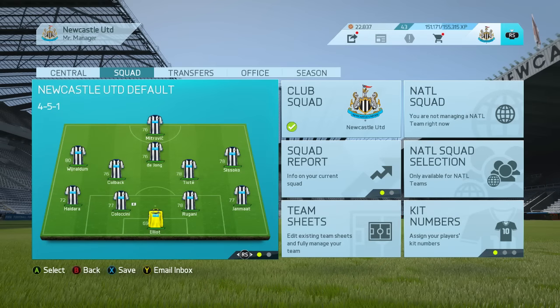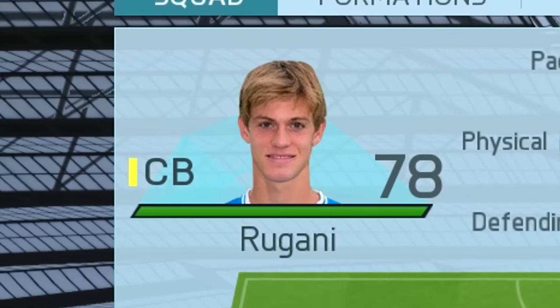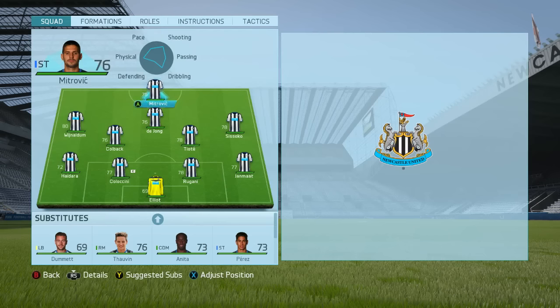Hey guys, how's it going? Master Bucks here and welcome to another 20-25 career mode video. Today we're looking at another one of the brilliant young center back pickups in career mode FIFA 16, and that is Rougani. Daniele Rougani has definitely been a name in career mode for quite a while — a very nice center back pickup — but this year he has taken it to a whole other level.